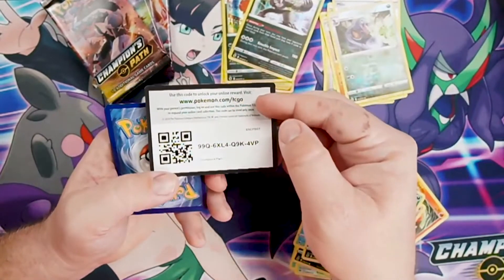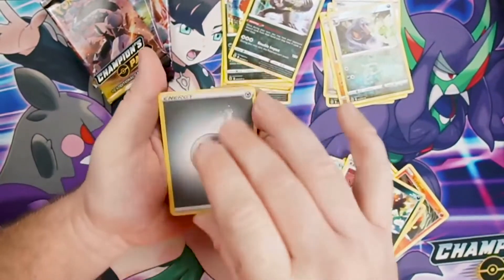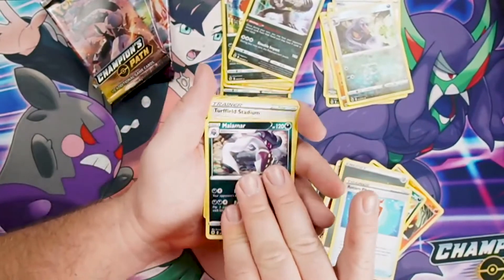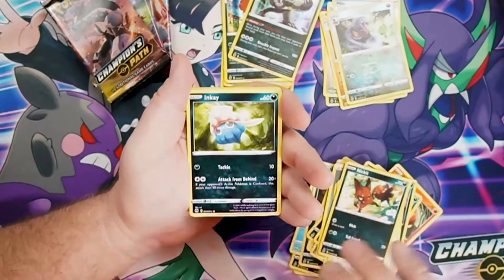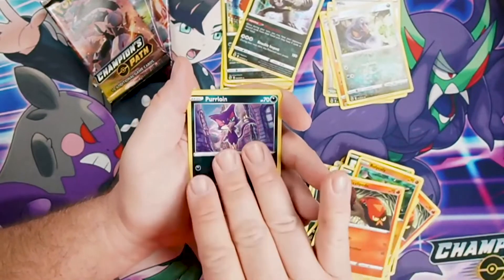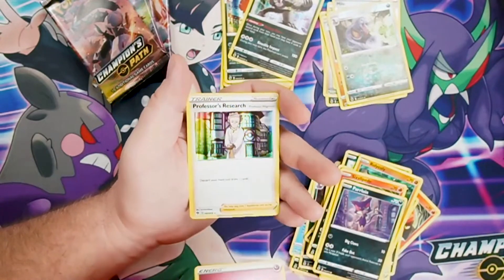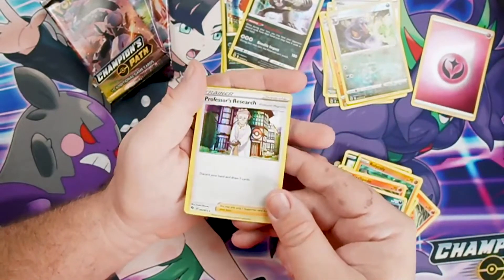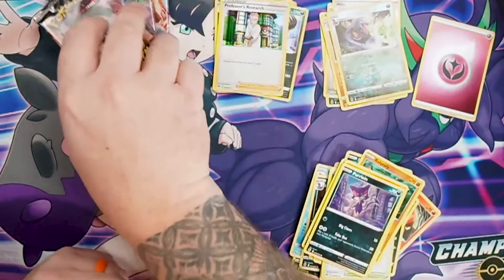Pack six: energy, Raichu, Malamar, Turf Field Stadium, Nickit, Inkay, Rolycoly, Sizzlipede, Purrloin, holographic energy, and Professor's Research holo. Very nice — you get to discard your hand and draw seven cards with Professor's Research. It's a nice card.